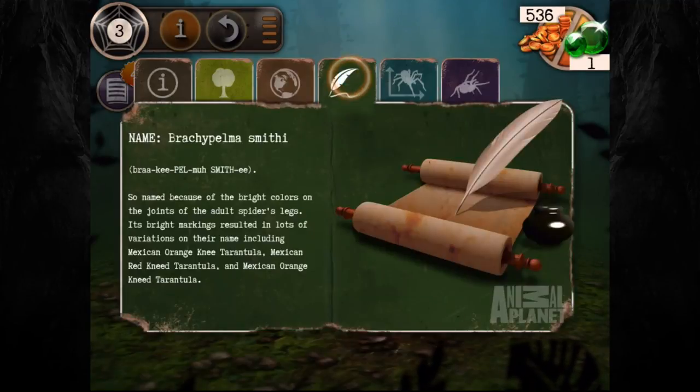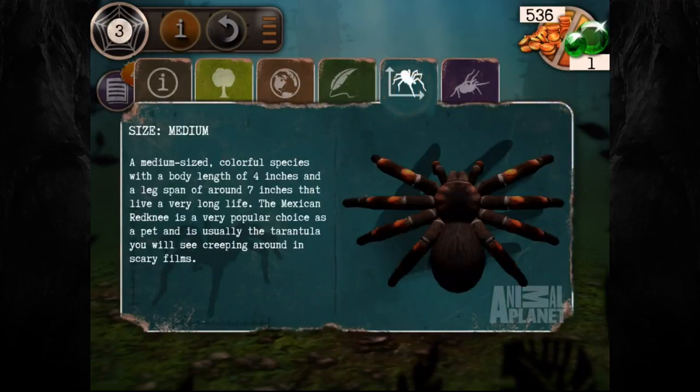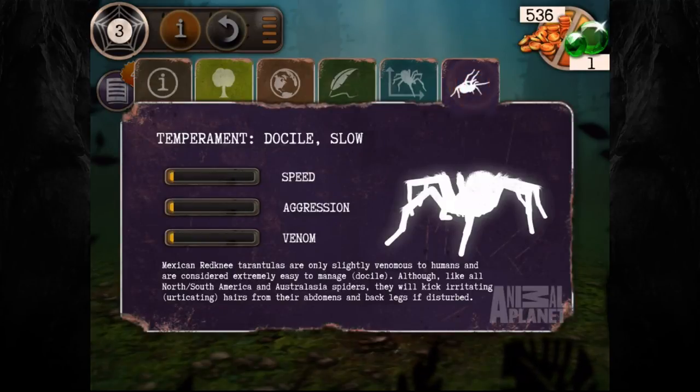Populations are concentrated around Colima and Guerrero, with typical temperatures of 20 to 25 Celsius and humidity of around 50 to 60 percent. The scientific name is Brachypelma smithi, named because of the bright colors on the joints of the adult spider's legs. It's a medium-sized colorful species with a body length of four inches and a leg span of around seven inches. The Mexican Red Knee is a very popular pet and usually the tarantula you see in scary films. They are only slightly venomous to humans but will kick irritating urticating hairs from their abdomens if disturbed.